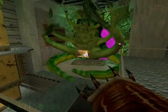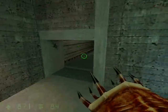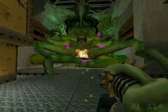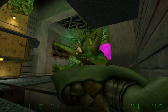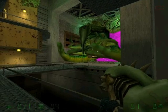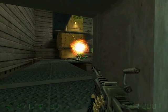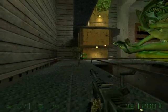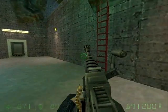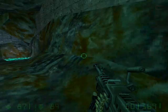Now his pouch will open up — that is his weak spot. That is where the spore launcher will come in handy, so let's fire into his open pouch. When you get a critical hit, he'll launch out a shock trooper and you have to kill him. Now we'll go back and use the rope, and again remember where that healing pool is — you're going to need it.